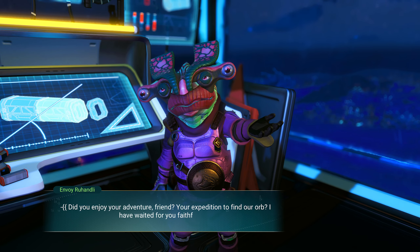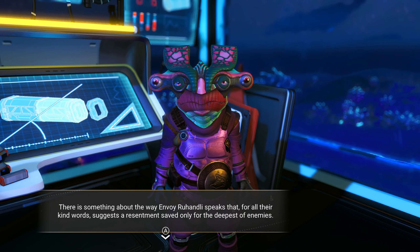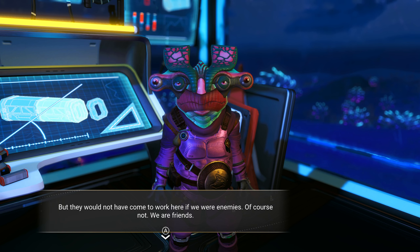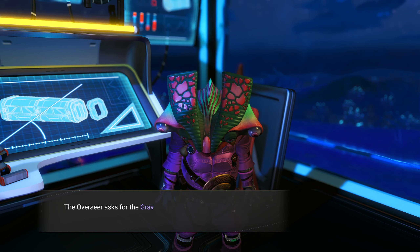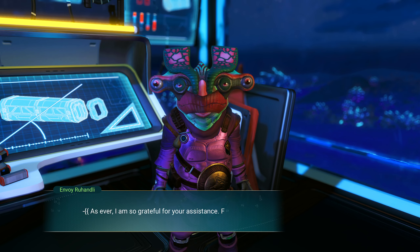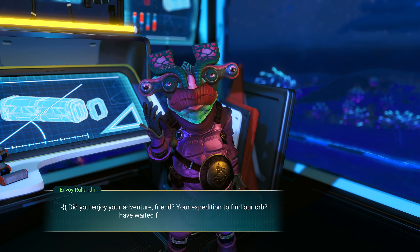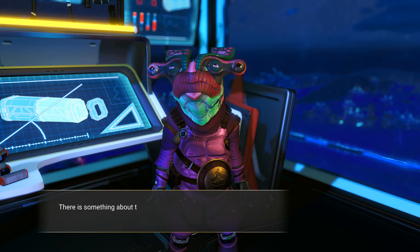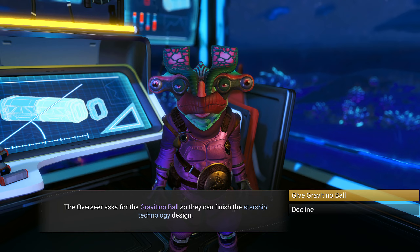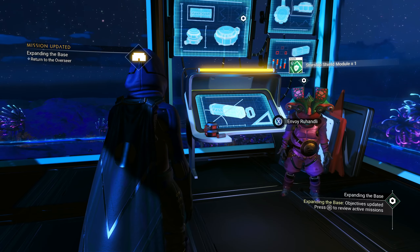The overseer says: did you enjoy your adventure, friend — your expedition to find our orb? I have waited faithfully. There's something about the way Envoy Rahandli speaks that, for all their kind words, suggests a resentment saved only for the deepest of enemies. But they would not have come to work here if we were enemies — of course not, we are friends. The overseer asks for the Gravitino ball so they can finish the starship technology design. Here's the ball. I gave it — and I got the shield module.